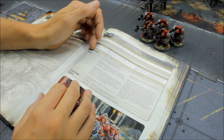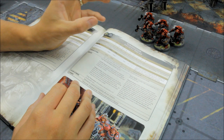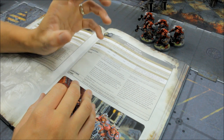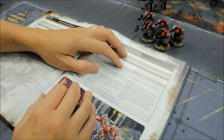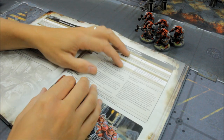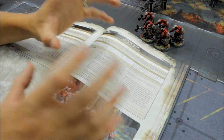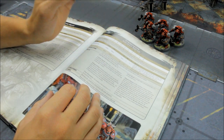Give them Thunder Hammers and now they've got real clout in close combat — x2 strength, fighting at strength 8, they're going to smash into vehicles, monsters, characters, and heavy infantry no problem. AP minus 3, which is excellent; if it's Assault Doctrine, AP minus 4, straight 3 damage — no D3 unreliable stuff, it's 3 wounds every time. Really, really good.